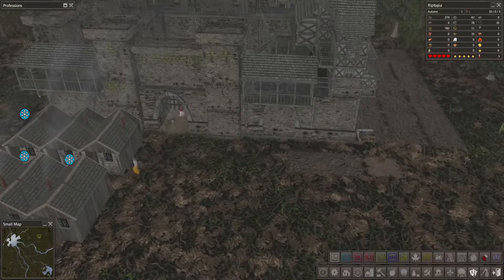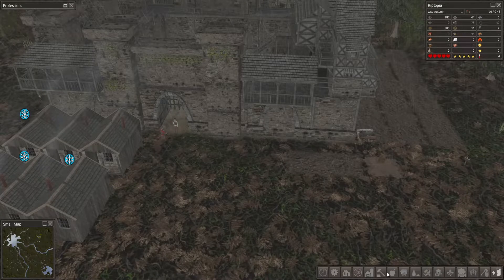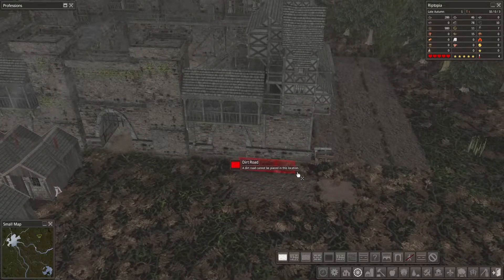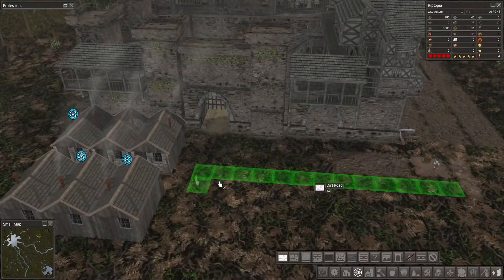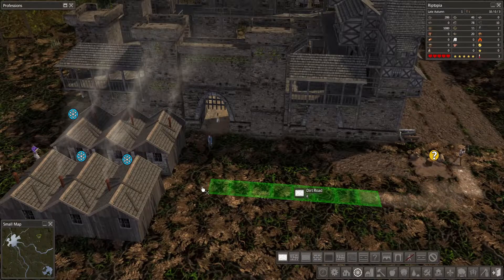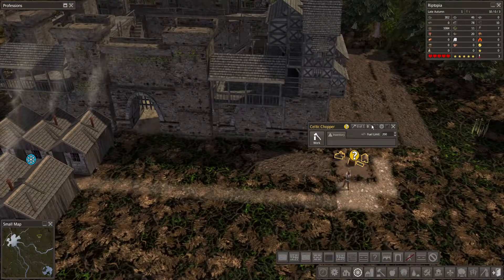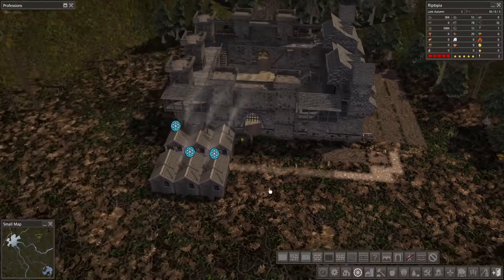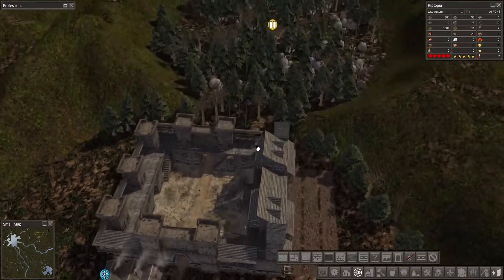We need to deal with all this food processing as well. Roads — dirt road at the moment. We'll run the dirt road there and across. Let's get ourselves a wood chopper in here. Hopefully that one wood chopper is going to be enough to keep our town happy. We've got a little bit of road going through so they should be able to access it quickly. We can road out to these areas.